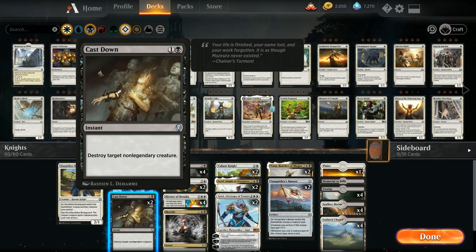We also have two copies of Cast Down as cheap interactive removal, destroying target non-legendary creature at instant speed.